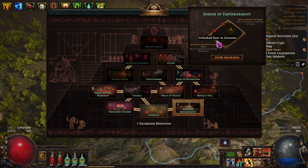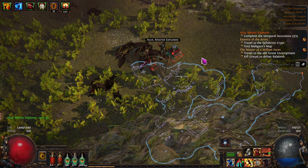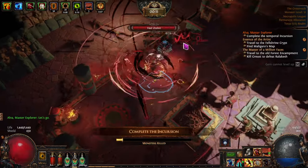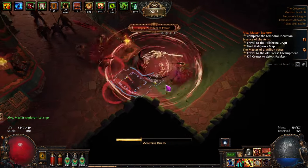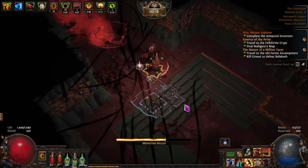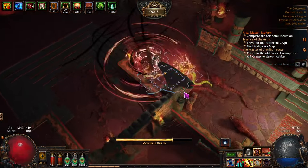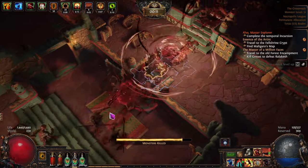The third and last incursion in this map — then we'll have two more full sets of Alva encounters in other maps, and then it should be fully completed. If you do them all and open at least one door they'll always give you a path forward. This one it's optional — top-left or top-right doesn't really matter. I'll upgrade the Sanctum. I like upgrading things to the next tier — there are multiple tiers of rooms inside the temple.